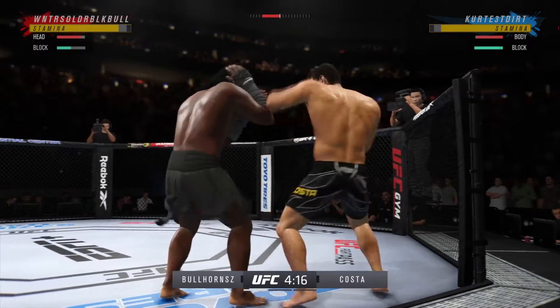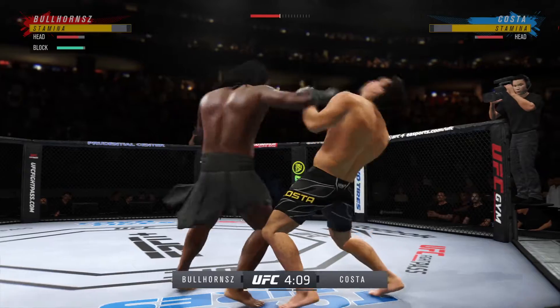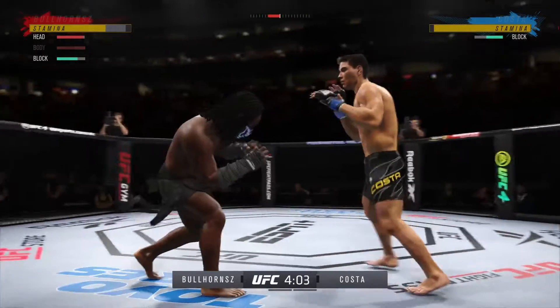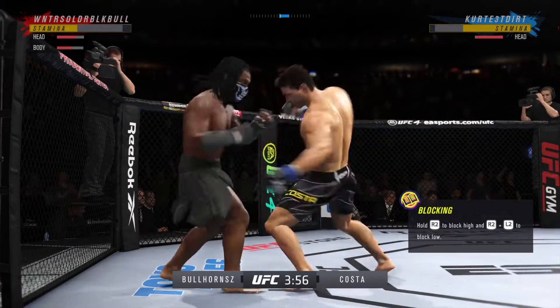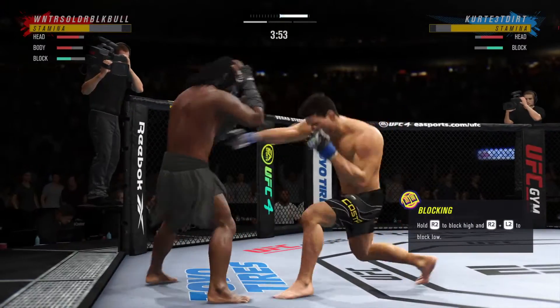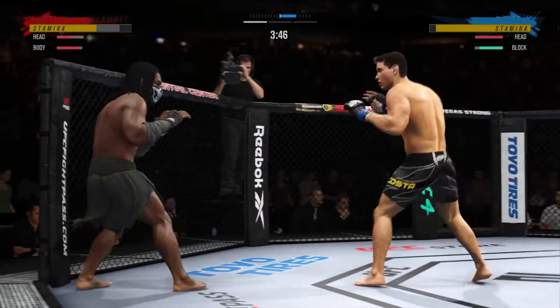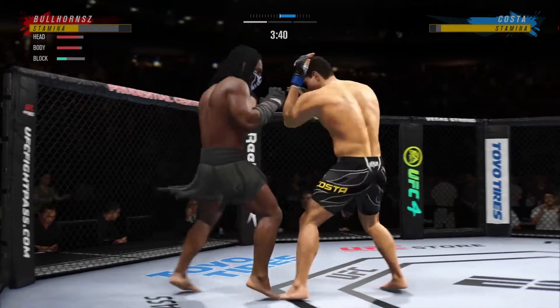Costa gets caught with that punch — his chin has held up thus far, but he's got to shore up the defense. He gets tagged. Beautiful combination there, and I'm not sure how many more of those power shots he can take. The night is almost over; if you keep getting hit with punches like this, you are going to sleep. He continues to stay busy — punches in bunches — and he's landing on the ball.